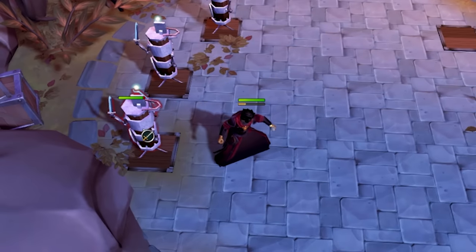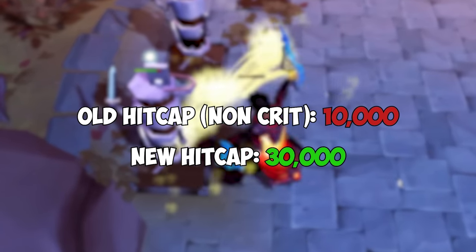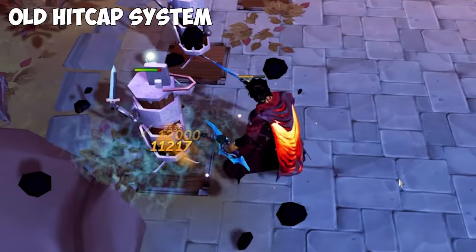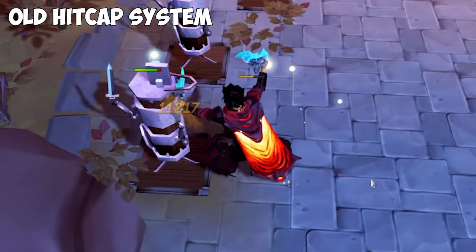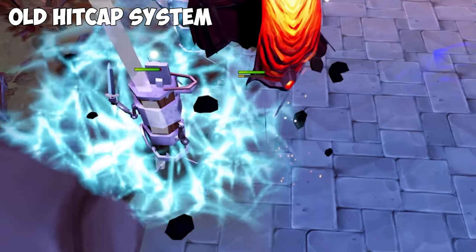The damage cap for melee, range, and magic has been raised from 10,000 all the way up to 30,000. In the old system, stacking damage buffs yielded diminishing returns as you'd end up consistently up against the cap. This was especially prominent in melee and resulted in many strong abilities and combos underperforming or wasting damage.